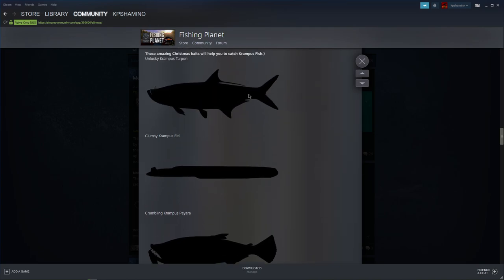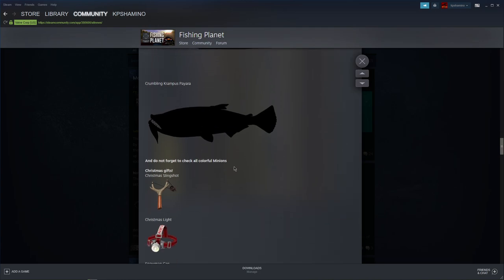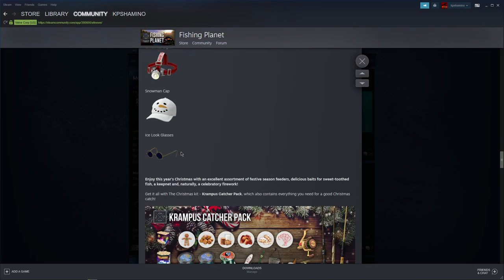The three boss fish are: the Krampus fish — the tarpon in Everglades, and the eel which has a little hat, kind of like the leprechaun event we get every year. The eel is in Germany, Pajara is in Maku Maku, and you'll get some nice gifts along the way. I'm not sure what you can do with the slingshot — I hope you can shoot ground bait into the water or throw snow at people. A couple of days ago they also introduced new faces on the avatars.